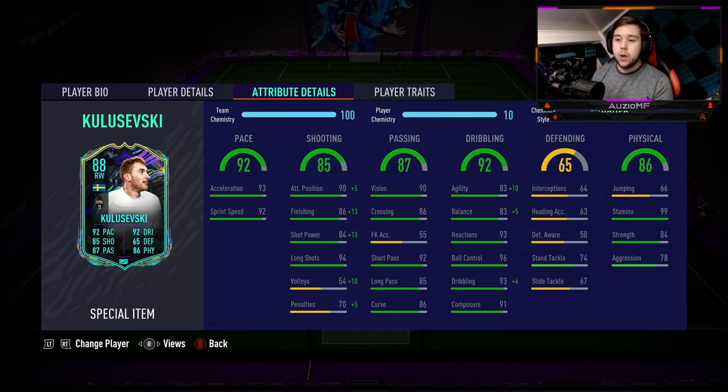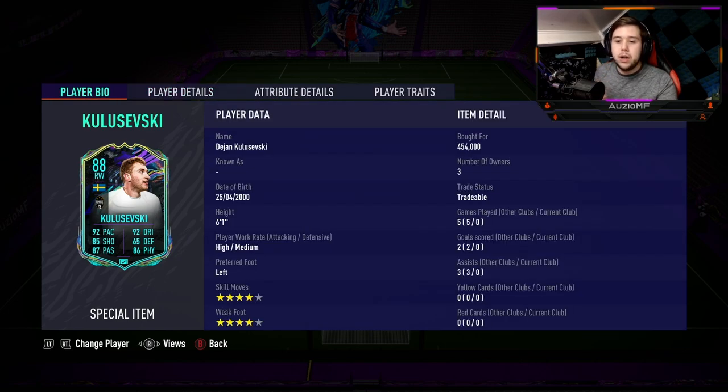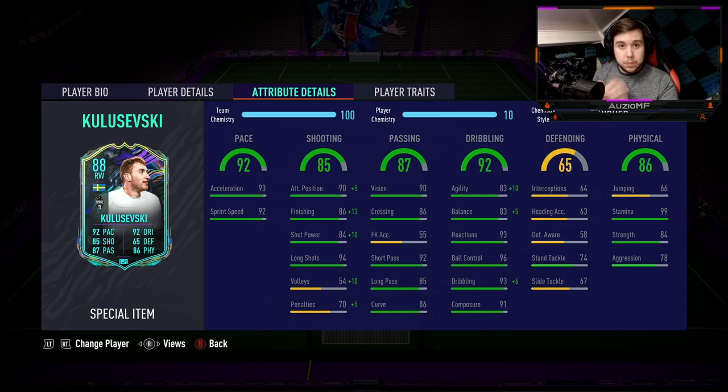When it comes to the chem style for this card, it is the finisher. I honestly feel like finisher is just so perfect on him. He gets that plus-10 agility which he 100% needs as a 6-foot-1 player — you need to boost dribbling ability to its max. The finisher chem style also gives shooting, and look at those shooting stats — 99 finishing with 94 shot power and 94 long shots. I'm going to be giving finesse shots a go.